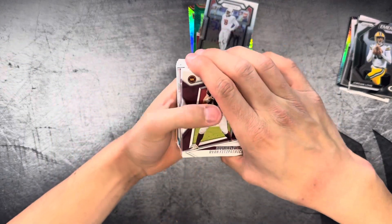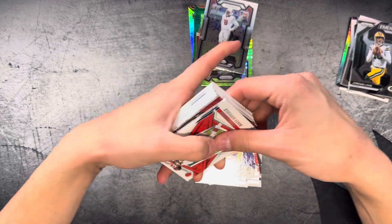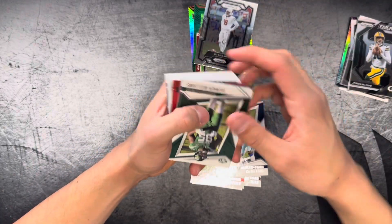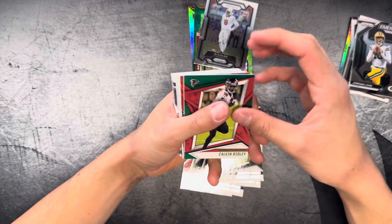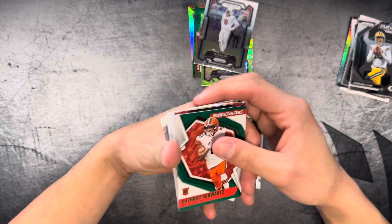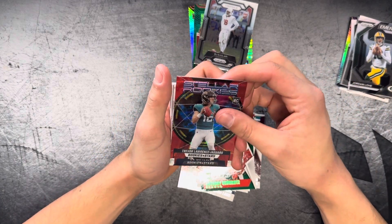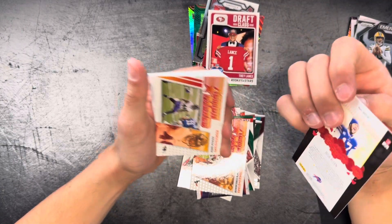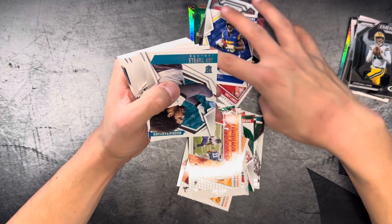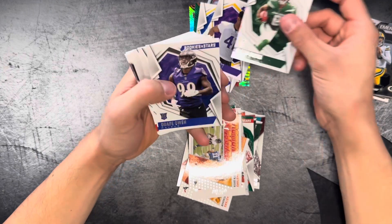Got an insert on the back. Fitzpatrick, Mike Davis, Justin Jefferson, Joe Mixon, Kirk Cousins, Baker Mayfield, CeeDee Lamb, Quinton Williams, Devonta Adams, Calvin Ridley — looks like it might be a parallel. Anthony Schwartz for the Browns. Stellar Rookies: Trevor Lawrence — that is a pretty good card. Got a Crusade DK Metcalf, Zach Cunningham, Trey Lance — I'll put that in the hit pile. Standing Ovation Allen. Got a J. Tufele. Putting all the rookies over here, even though some of these guys aren't necessarily the biggest names.